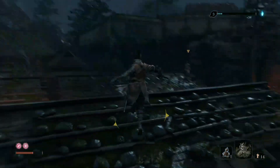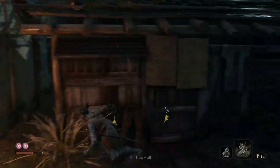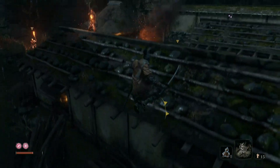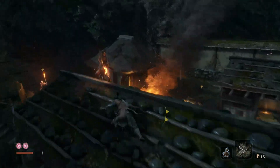Now I'm going to double jump over here and take out that archer. I missed my jump so I'm going to retreat and go back from this direction — jump up here. There we go.